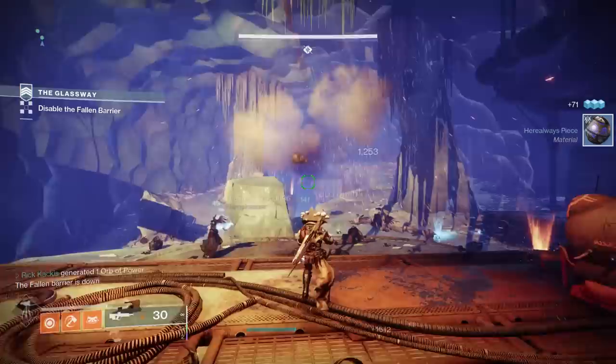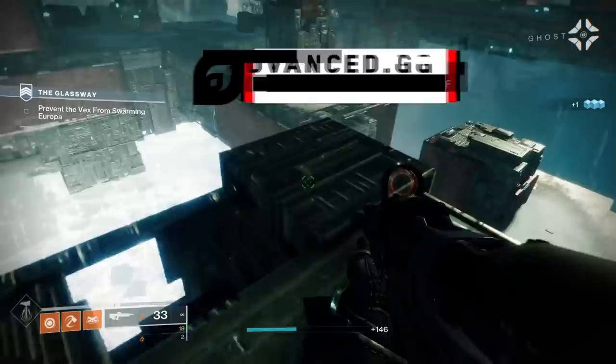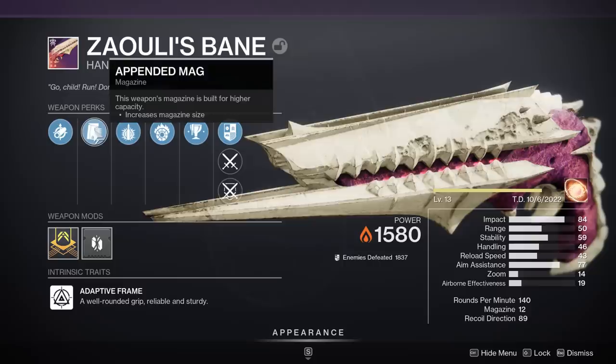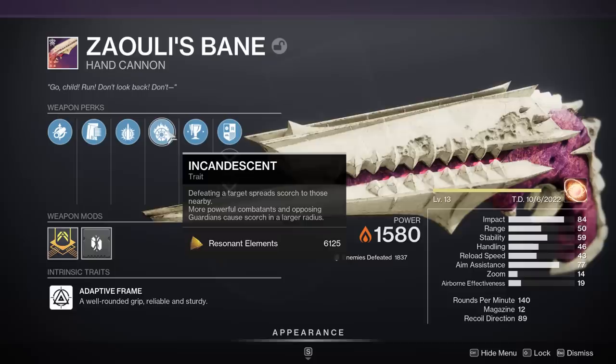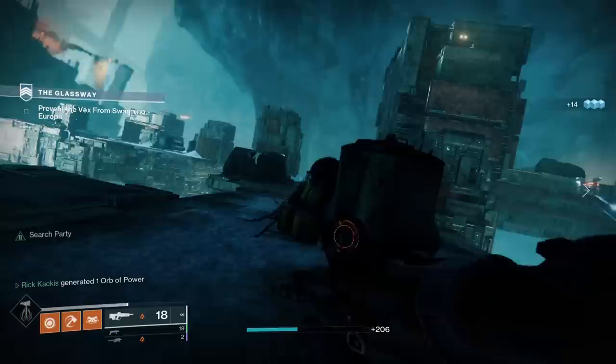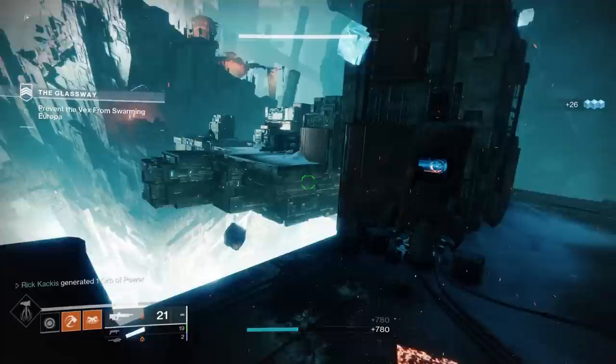First off, we have the Zayuli's Bane hand cannon, which drops from the King's Fall raid. This is one of the best weapons in the game — arguably the best PvE hand cannon in the entire game. It can get Explosive Payload and Incandescent, and the crafted version can get Enhanced Incandescent, causing even more scorch stacks. If you have the crafted Zayuli's Bane with enhanced perks, you've already won the game.